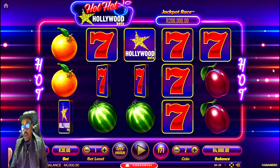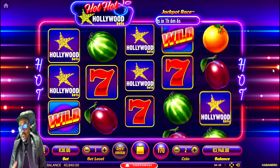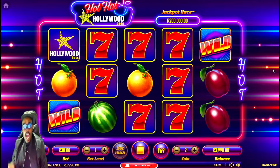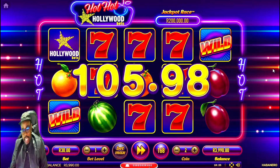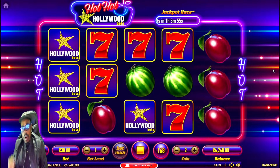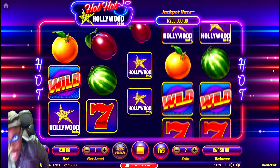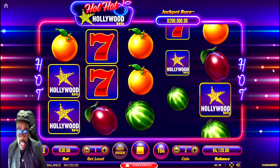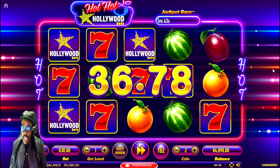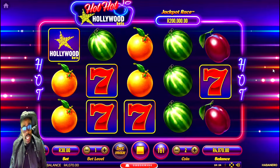Tip number two: while you are choosing your next game, watch some videos about that game so you can understand how it plays, what features it has, and how you can win. You also need to read the pay table of that particular slot game. Doing that gives you a chance of winning, because sometimes you will be winning on a slot and you don't even know how you won.